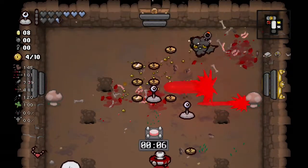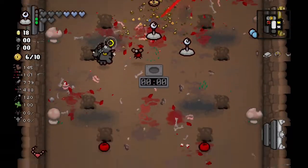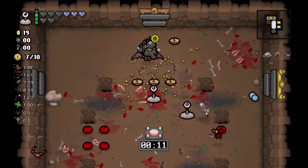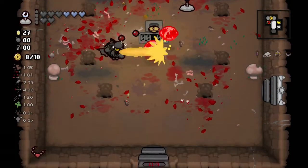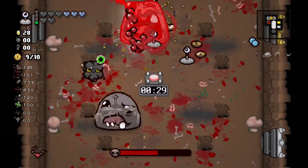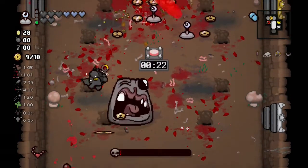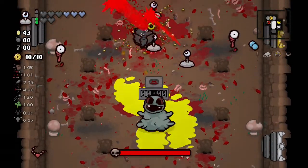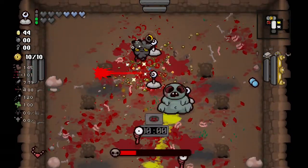That's what we want — we're going to win this run. We just need to save as much money as possible; I believe we could save at least 99 cents. I foolishly ran into that — that's on me. If we can get a 4.5 volt battery combined with a sprinkler, that's going to be insane value. Look at all this money on the ground — that's because we have Head of the Keeper. Look how much damage the sprinkler shots are doing.